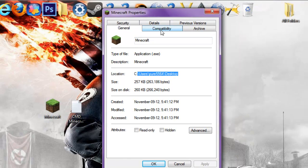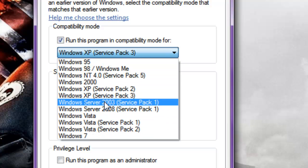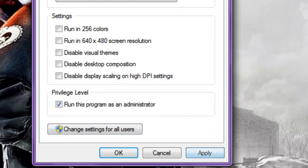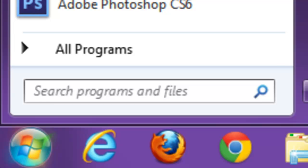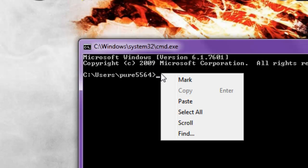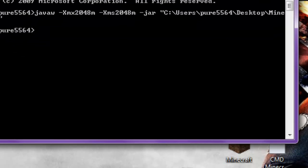Open Minecraft's Properties, go to Compatibility, and select 'Run this program in compatibility mode for' — choose either Windows Vista Service Pack 1 or Windows XP Service Pack 2. Also check 'Run as administrator', then click Apply and OK. Once that's done, open the Start menu and type 'cmd' to open the Command Prompt. Right-click and paste in the code you copied from the description, then hit Enter. This will load up and also launch your Minecraft.